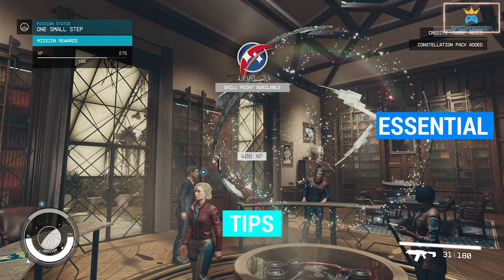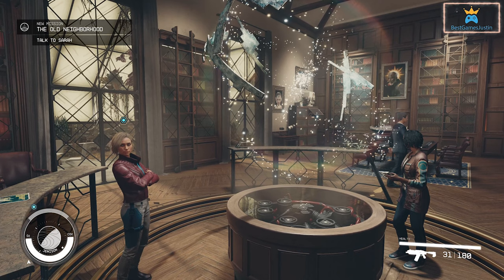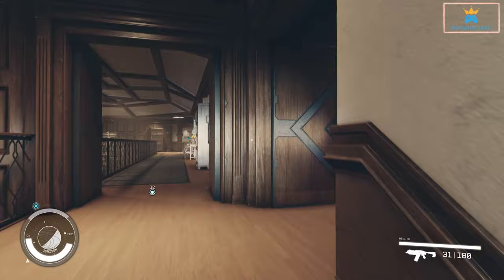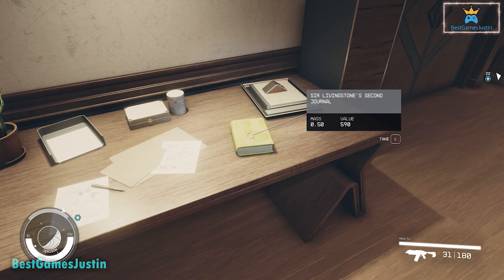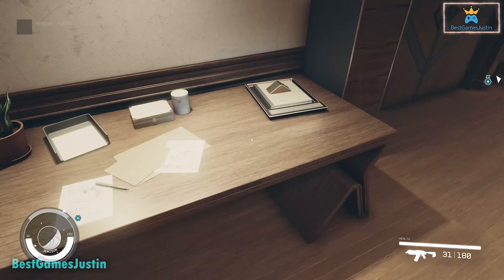After you complete the mission One Small Step you will receive the lodge key, which lets you explore the rooms inside the lodge. You can get a lot of credits and useful items if you loot everything valuable. Near Sarah in the main room I found a magazine offering a 5% permanent reduced fall damage. Also here I found a book opening a mission towards Luna — others have found that book on Crete, so it might spawn in various places. Simply collect all the sculptures, bottles, microscopes and books and you'll make a nice profit.